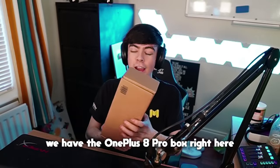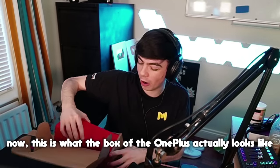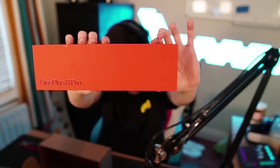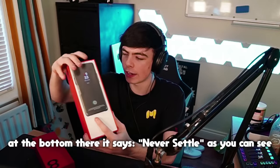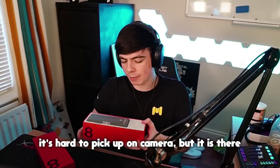All right, so as you can see, we have the OnePlus 8 Pro box right here. I'm just going to go ahead and open it up. Now, this is what the box of the OnePlus actually looks like. Very nice indeed. All right, we're going to open it up here. And inside, we have our brand new OnePlus 8 Pro. The bottom says 'Never Settle,' as you can see. It's hard to pick up on camera, but it is there.